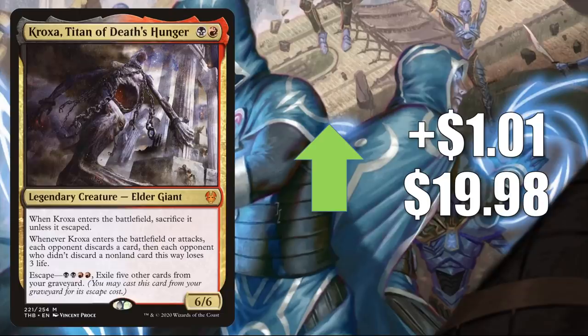Number four is Kroxa, Titan of Death's Hunger, up $1.01 to $19.98. This is looking good in early brews and looked pretty good last season too. There's a Mardu Sacrifice build running four copies in the main. It also sees Pioneer play, and in Modern you'll find it in Jund, Mardu Shadow, Rakdos, and more. It's also seen a fair amount of Brawl and Commander play.